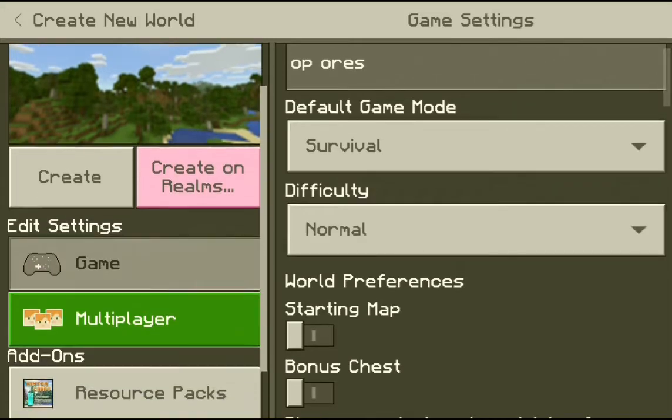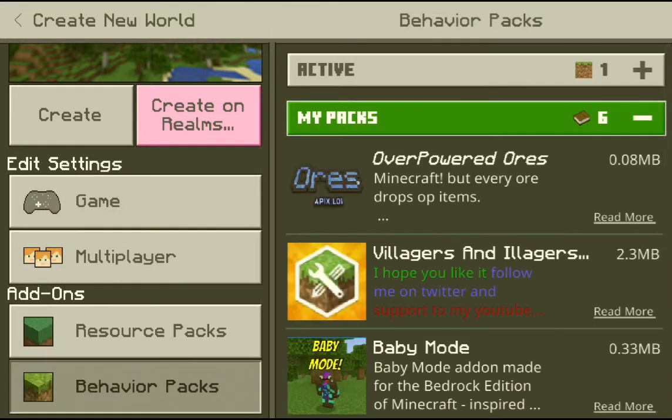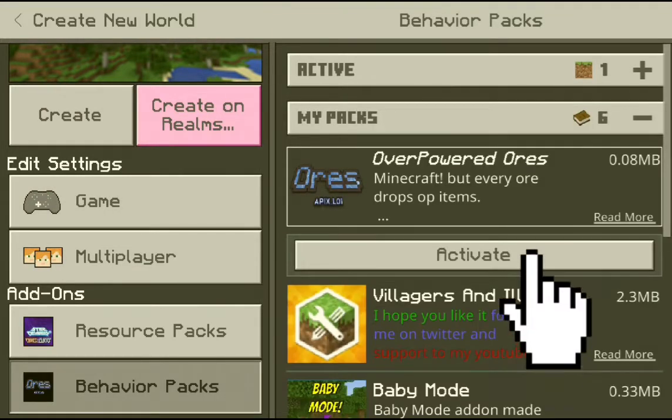After that, go to the add-on sections, go to Behavior Pack, and activate the pack named Overpowered Ores.